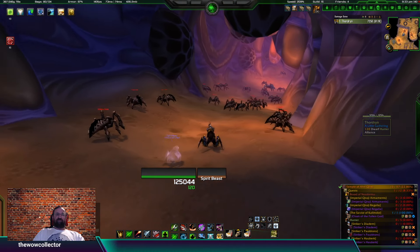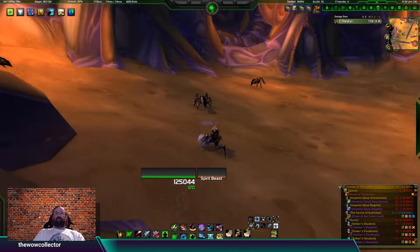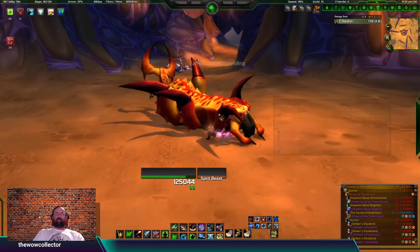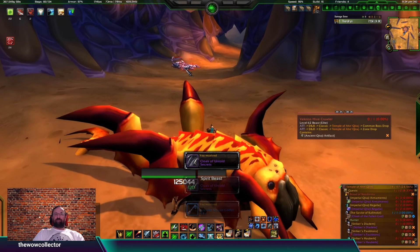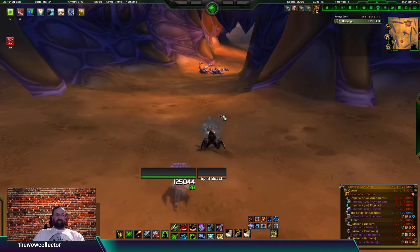Next boss is Farnkriss. We're going to skip this huge bug tunnel right here. Drops two of the Cloak of Untold Secrets, and that's it. It's just crazy to me — these are 40-man raids and all that dropped was two cloaks for the whole raid.